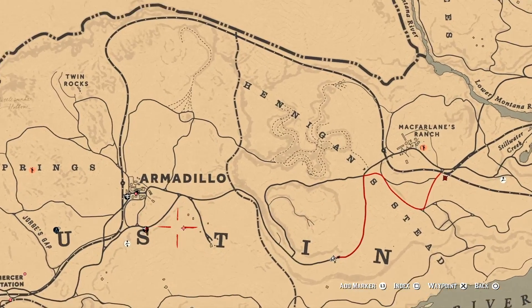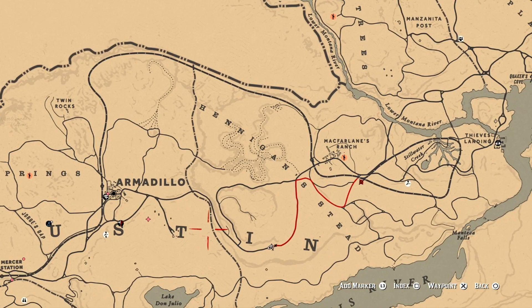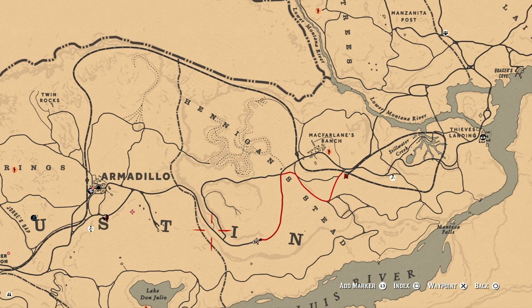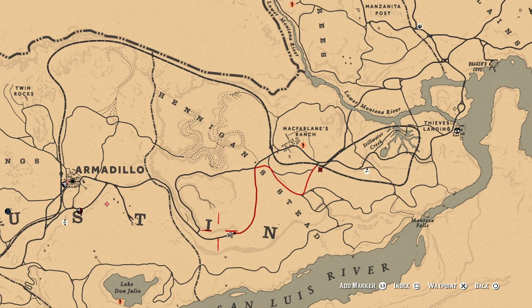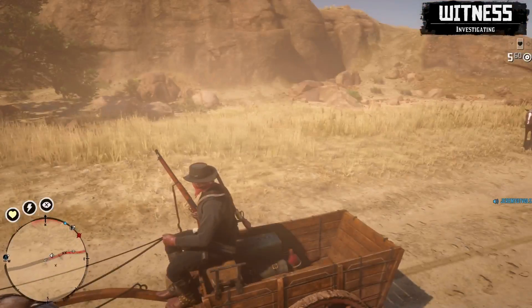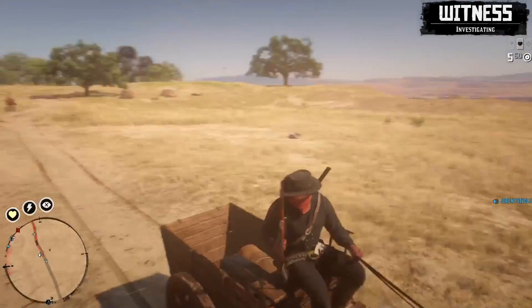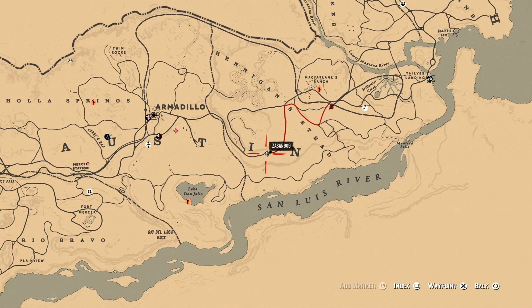So this right here is a location where I was able to find a one-seater wagon — a one-horse wagon. If you want to do this wagon method, you can come over here and find a wagon. You can also find them in Strawberry and outside of Blackwater. I found two different wagons right there, right above the I and the N, right there in that section of the map. What you're looking for is a wagon like this: it's a one-seater, has a little cart, and it's a one-horse wagon.